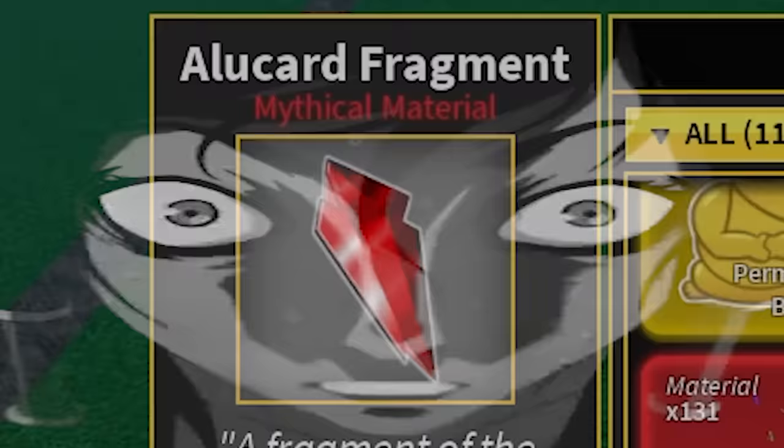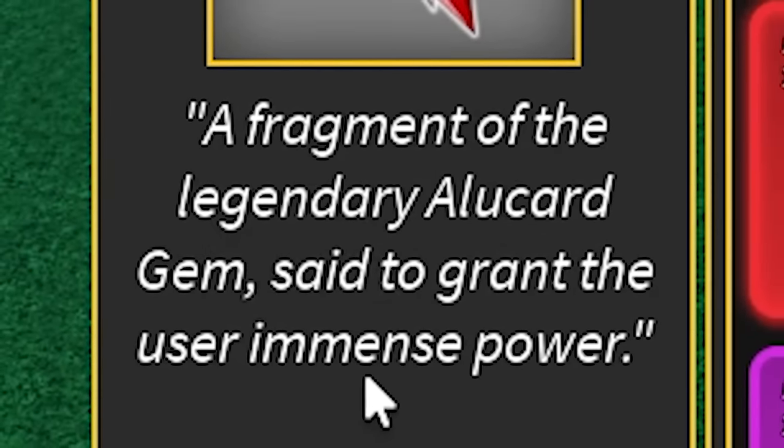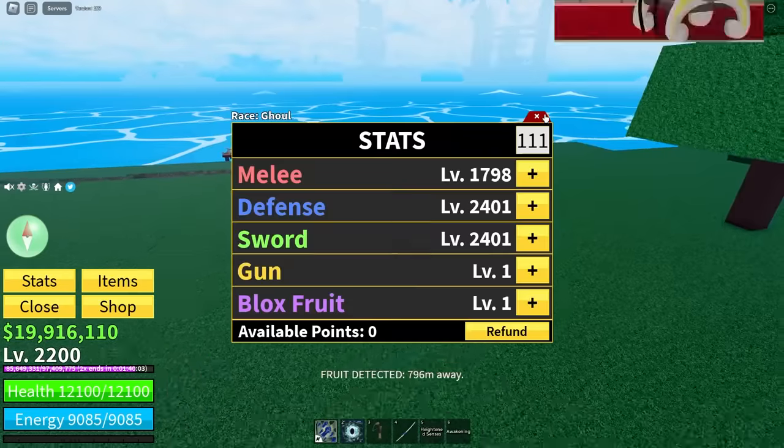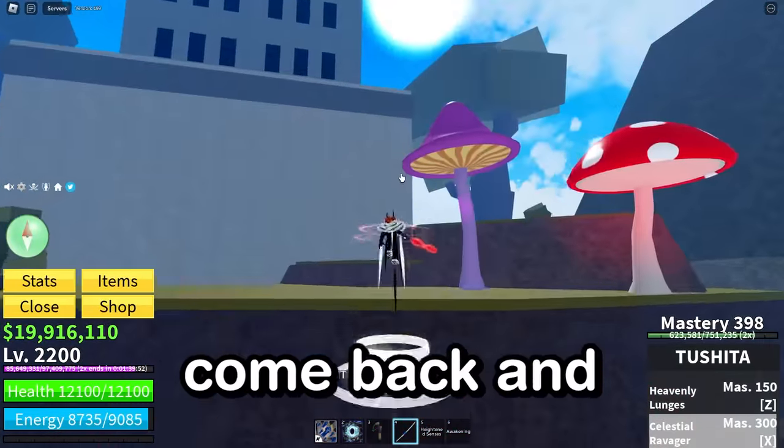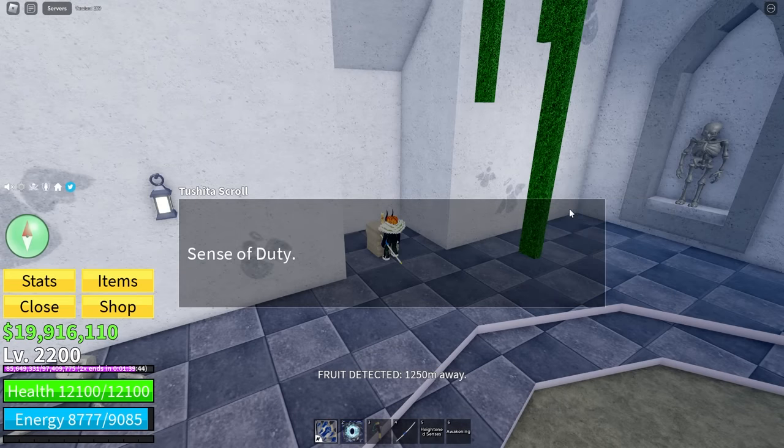Mythical material — said to grant the user immense power. That's kind of cool. Let's go to the other parts of the quest. I think I have to come back and talk to it first. Sense of duty — the second trial. What would this mean? Like hunt players?